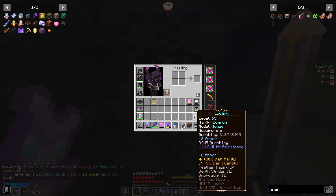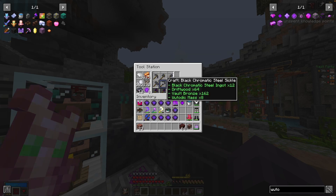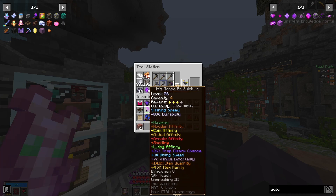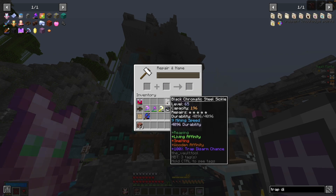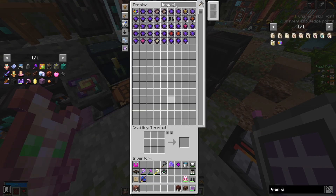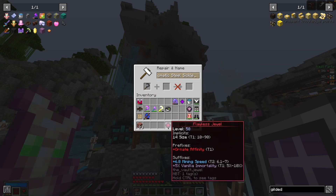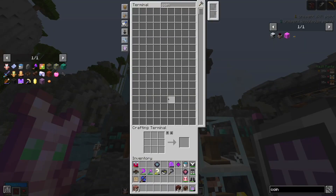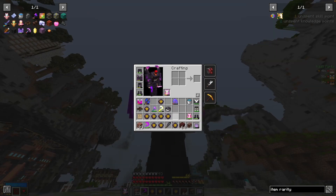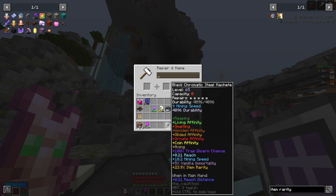Before we dive into Update 9, let's cover the tail end of Update 8. The weekend before Update 9, I made a cheeky little trap disarm tool using old gems. We're going to make this as if it's ready for the next patch — Black Chromatic Sickle. That gives us 100%. Living and Wooden are already on here; I need Ornate and Gilded. This gives us Reach and Gilded Affinity, plus Ornate and Mining Speed. Then we just need Coin and ideally Axing — our Item Rarity tool. 24% Item Rarity, 100% Trap Disarm, and 10 Mining Speed. Come Update 9, this baby's going to purr.